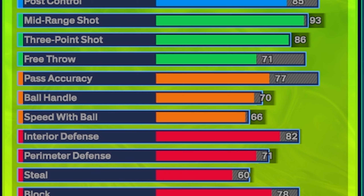Those are actually some really great animations that we'll talk about later in this video. Speed with ball, we're going to go with a 66. I highly recommend you guys keep watching this video because you're going to see that 70 ball control can actually get you some pretty saucy combos in NBA 2K24.